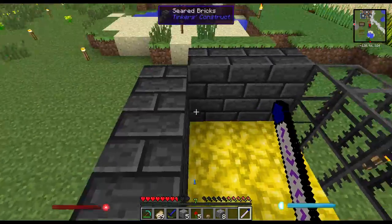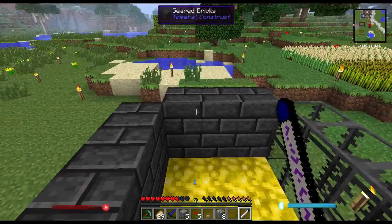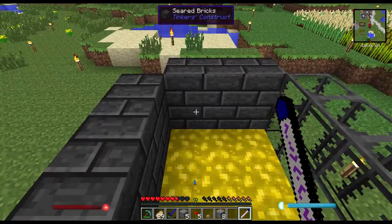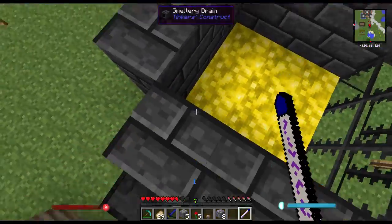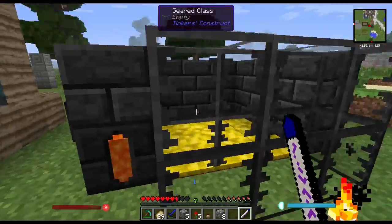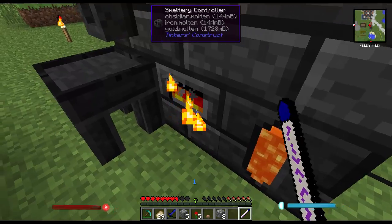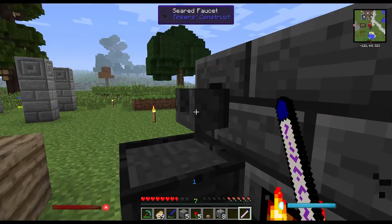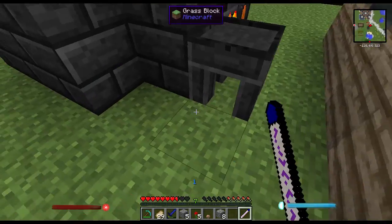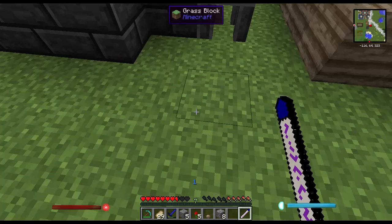We'll do something on this. It's just seared bricks, two high, so 2x3 on each side, with a seared brick bottom, six seared glass, a seared tank, smeltery controller, casting table, and a faucet.